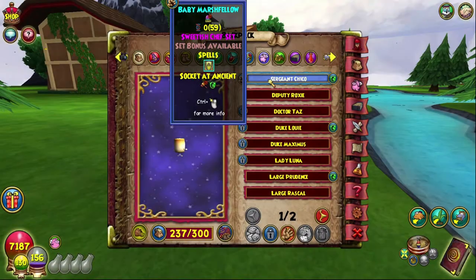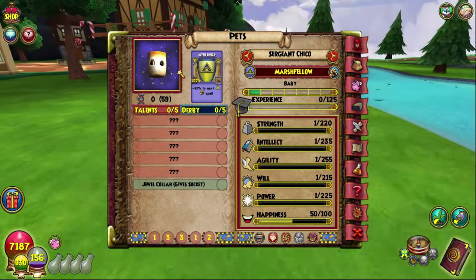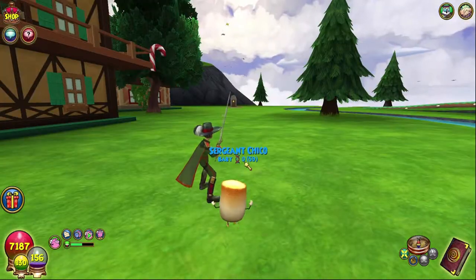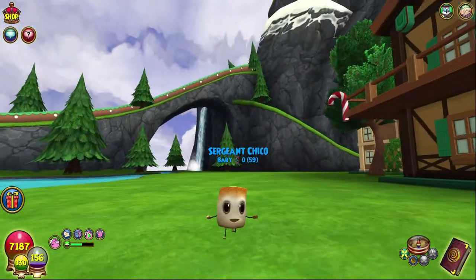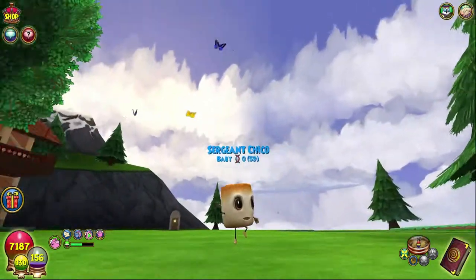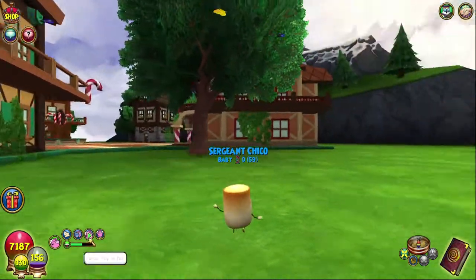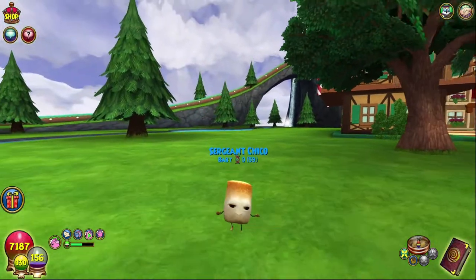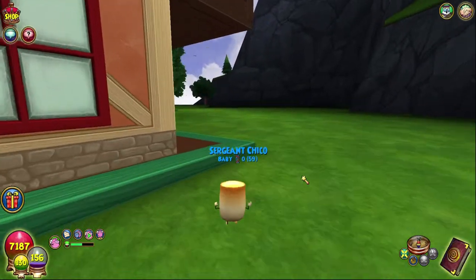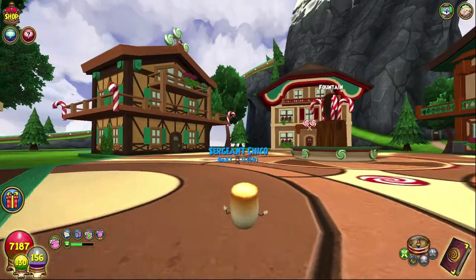This pet gives a Myth spell, which isn't exactly the best. It's Myth school - interesting, I would not have expected that. We need to play with his pet animations. He's so cute - can we dance? Let's see his dance! He does a spin! So cool! And his jump is so amazing - boing boing boing! His eyes kind of jiggle. I love this pet so much, he is very much my friend.